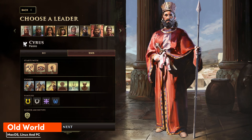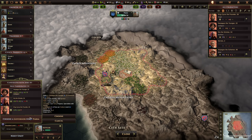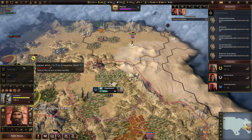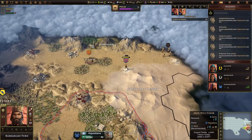Old World throws you into the deep end of running a Bronze Age empire. It's more than just building cities and conquering foes. Your leader's quirks, family dynamics, and keeping your people happy all become major hurdles. It's challenging with a lot to learn, but rewarding for those who push through. It's a fresh take on 4X strategy, but be ready to dig in.